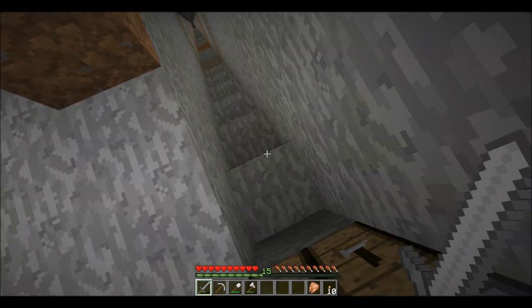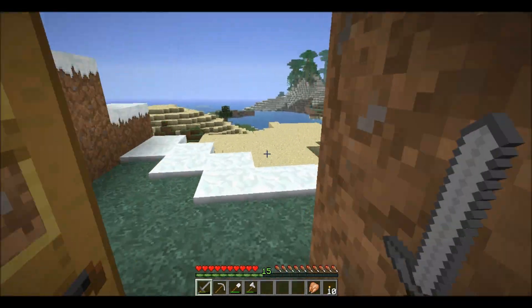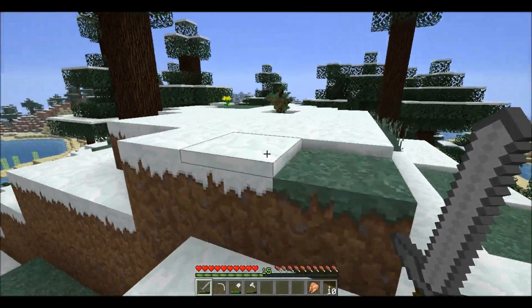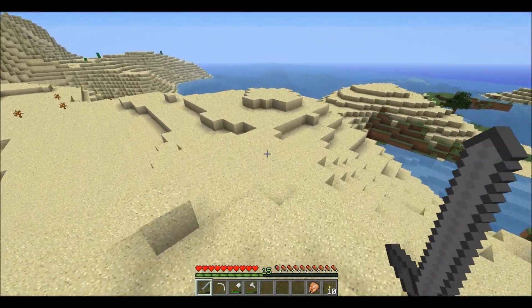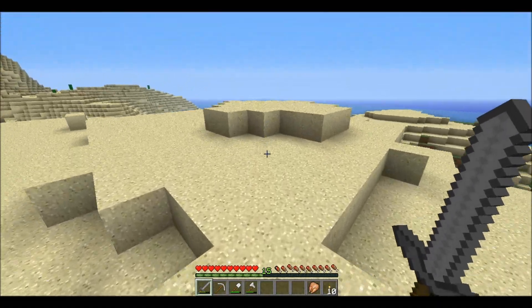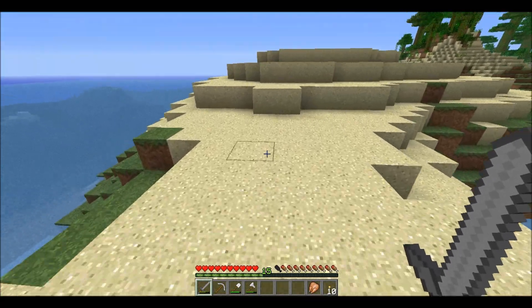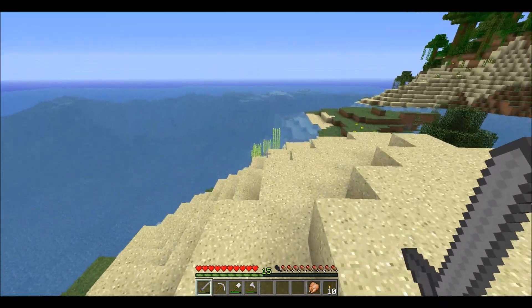I think I really want to put some stairs over here, fill this with chests. When we have a place for our home we can begin building it. But first I want to check how big this ocean is, because maybe we can make a perimeter or something.